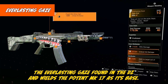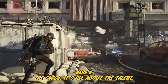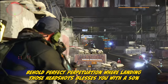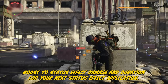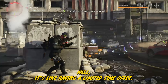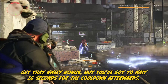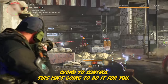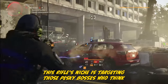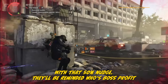The Everlasting Gaze, found in the DZ, wields the potent MK17 as its base. Its talent is Perfect Perpetuation — landing headshots blesses you with a 50% boost to status effect damage and duration for your next status effect application. But it's like a limited-time offer with a 16-second cooldown afterwards. If you're all about status effect builds with a beefy crowd to control, this isn't going to do it for you. But this rifle's niche is targeting those pesky bosses with natural immunity to status effects — with that 50% nudge, they'll be reminded who's boss.